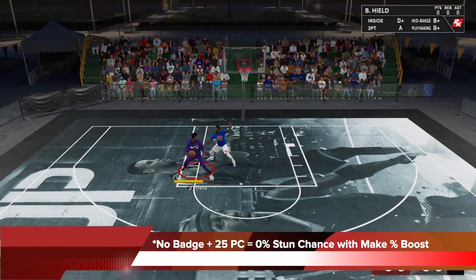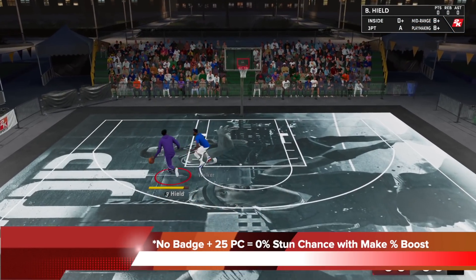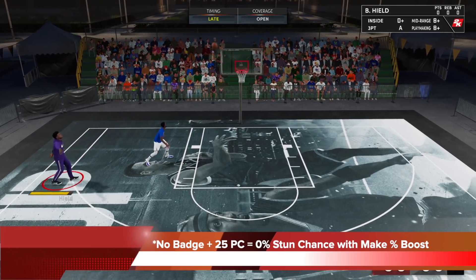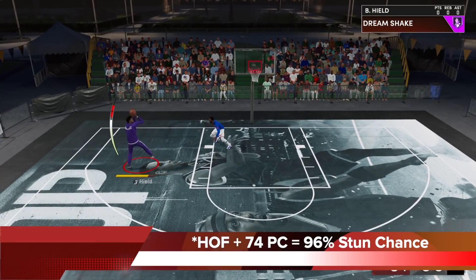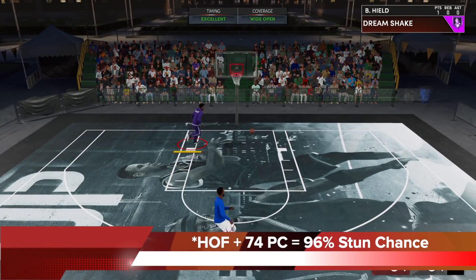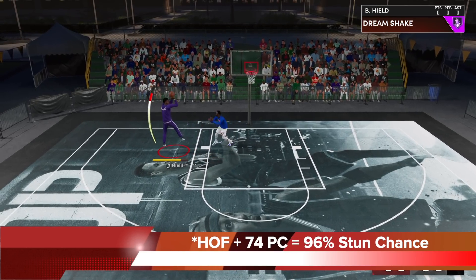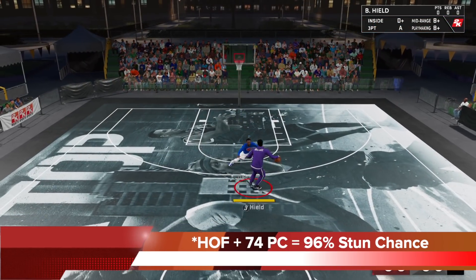With no badge and 25 post control, you're going to get 0% stun chance because you don't have the Dream Shake badge, and because of that, you're not going to get the shot percentage boost that comes after the stun. But if you get it all the way to Hall of Fame with 74 post control, the stun chance is 96%. For every stun you get, if you shoot right afterwards out of the post move or the fake, you're going to get a shot percentage boost.